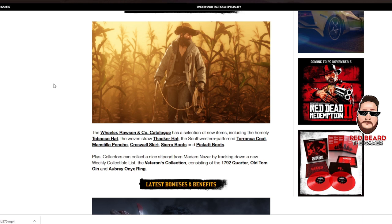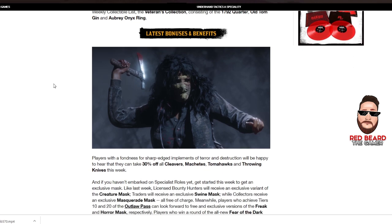Also, collectibles from Madame Nazar: it's a Veterans Collection — a 1792 Quarter, Old Tom Gin, and an Aubrey Onyx Ring. Let's go down to the bonuses, which are pretty good this week.